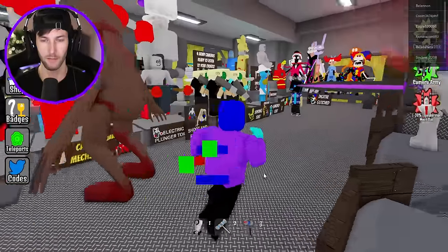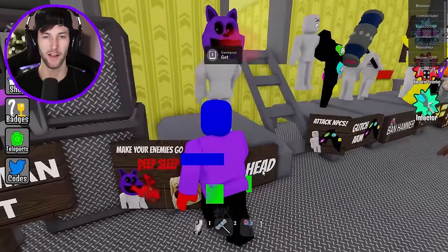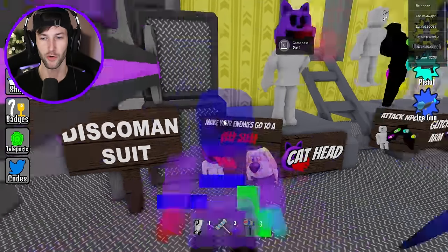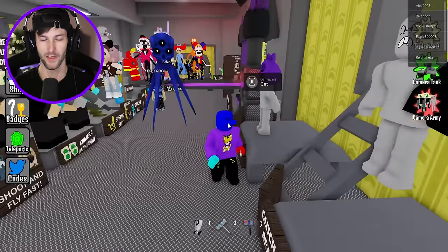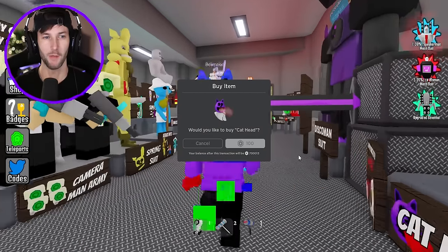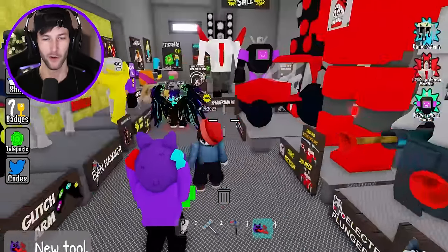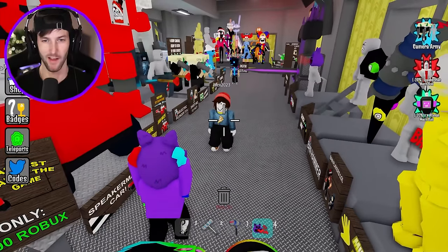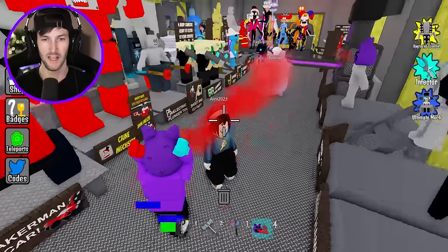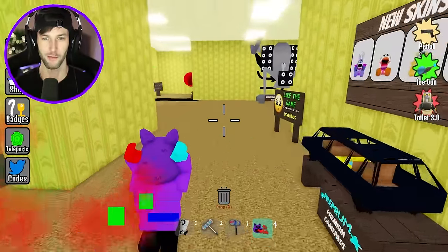Somebody already got me with the glitch gun. Do they have any new game passes in this game? Catnap — make your enemies go to a deep sleep with the cat head. I don't know if we can actually use this on other players, or if it's just for NPCs, but I'm gonna try to see who I can use this on. I turned into Catnap. Let's get this guy. Let's see if we can put you into a deep sleep, brother. It's not gonna work on players. Let's try it on Talking Ben.